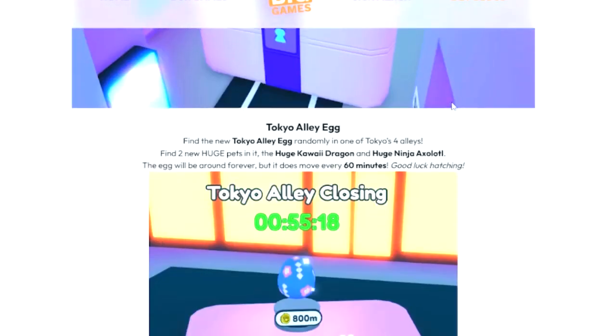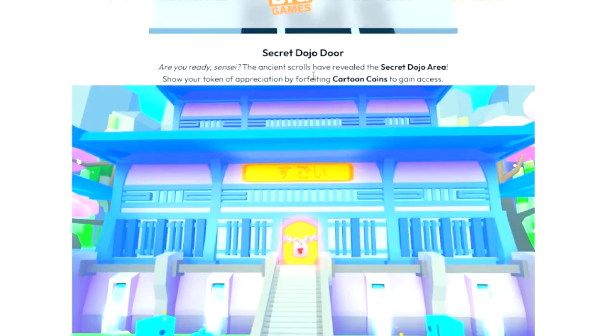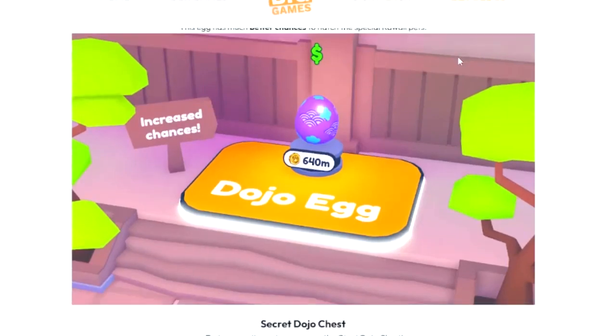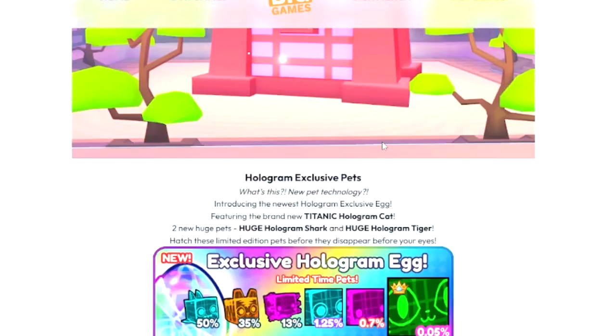The egg costs 800 million coins. Here's the secret dojo door I just opened, and the dojo area along with the matching egg for 640 million.